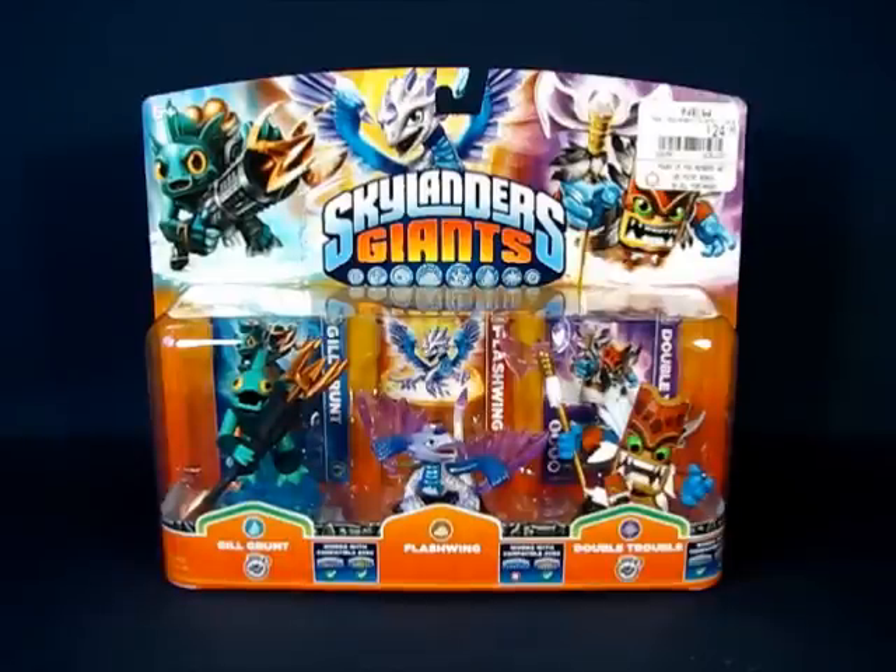Howdy folks! Today I'd like to take a casual peek into the Skylanders Giants Gilgrunt Gaming Figure by Activision. This figure is part of a three-pack that includes Gilgrunt, Flashwing, and Double Trouble. Gilgrunt is also available as a single-packed character. This set was first released in 2012 as part of the second wave of figures released for Skylanders Giants and is sold at most mass retailers. I got this set at GameStop and paid $24.99.